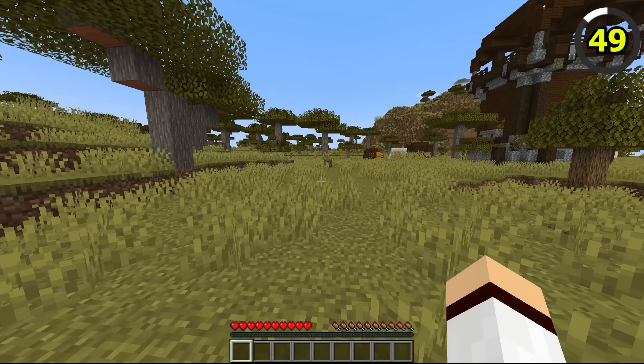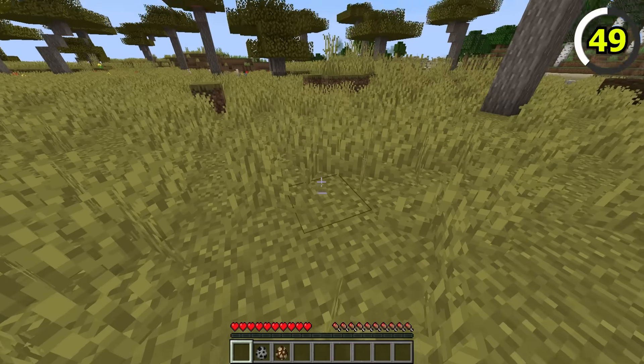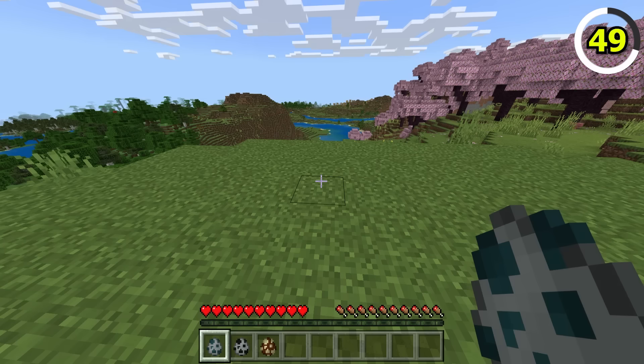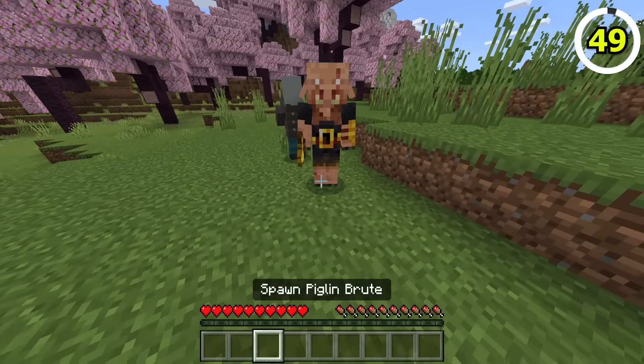Playing on Peaceful Mode prevents hostile mobs from spawning. For example, if you attempt to spawn a Vindicator, Evoker, or Piglin Brute in Java, they instantly despawn. But in Bedrock Edition, for some reason, it is possible to spawn these three mobs.